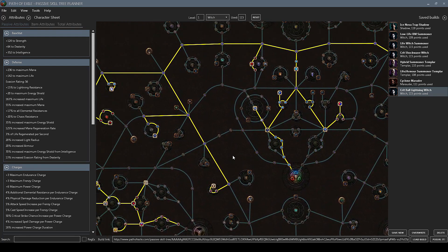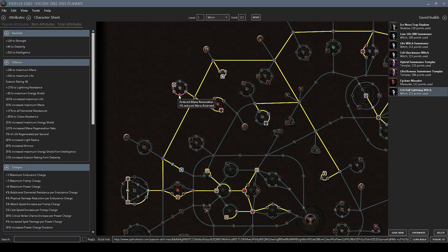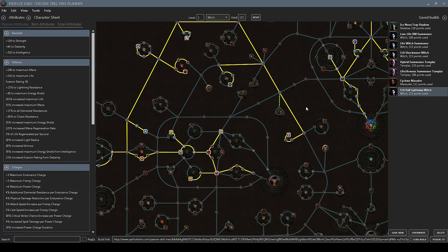We're also picking up the notable celestial punishment — 25% increased damage against frozen, shocked, and ignited enemies. Since we crit so frequently, this is basically a permanent 25% increased damage. We pick up celestial judgment as well for the increased elemental damage and lightning penetration. I'd also suggest picking up sovereignty along with the two reduced mana reservation nodes. If you're not using cloak of defiance you can pick up the aura effect nodes, but if you are using it you want as much mana unreserved as possible to help with damage mitigation.